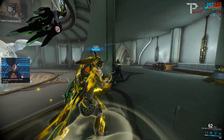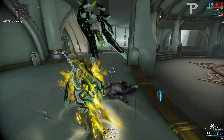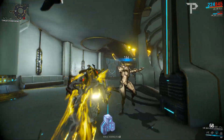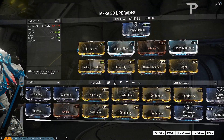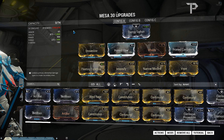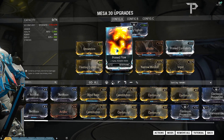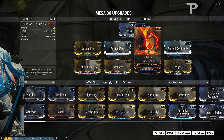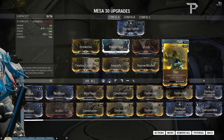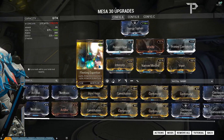This ability is amazing — some might even say it's borderline overpowered compared to Zephyr's Turbulence or even Rhino with his Iron Skin. It is so much fun. The Shatter Shield mod build I've gone for is very similar to my Peacemaker build, but I've swapped out Transient Fortitude for Narrow-Minded, and dropped Rage for a max-rank Vigor, as I prefer the extra health and shields over energy regen. So I have Streamline and Fleeting Expertise for efficiency, Intensify for maximum damage reduction — though I believe you can reach the max 95% reduction with Intensify leveled just one from the top — along with Narrow-Minded, Prime Continuity for duration, and Vitality for health.